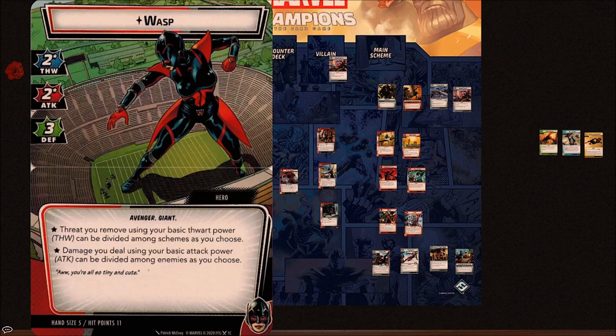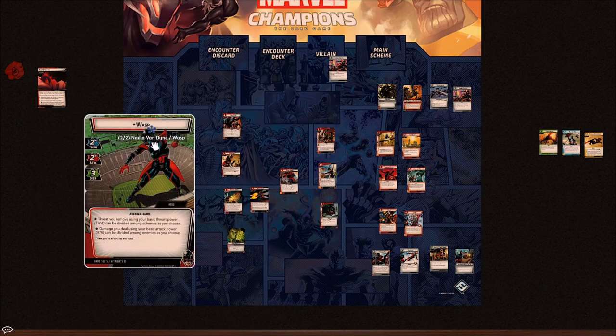With Wasp you're a lot more about the long game and efficiency. You want to use her Giant Form to set everything up, flip to Tiny Form momentarily to do a bunch of things, then flip back to Giant Form where you have high defense and high potency to damage different things.